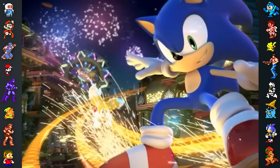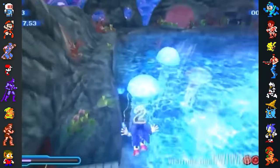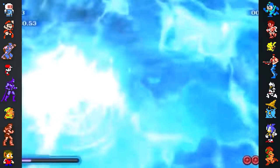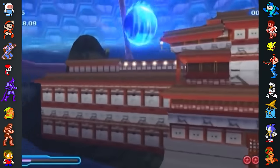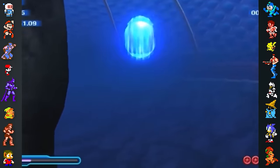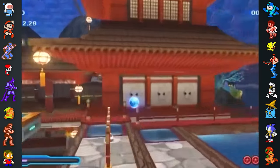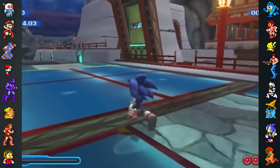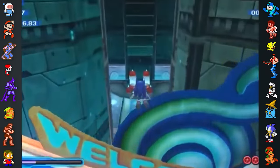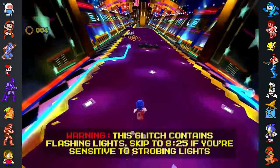It's possible to skip the trigger to change between 2D and 3D sections in Unleashed, Colors, and Generations, allowing the player to sequence break. Using this trick, it's possible to dip underwater and immediately resurface while in 3D in the Sonic Colors level Aquarium Park. Since it's not normally possible to go underwater there in 3D, the game will act as if Sonic is submerged, allowing the player to jump infinitely. Using glitches like this, the player can access other acts in the same zone, because Sonic Colors loads every act's level geometry when entering a zone — however, it only loads items, enemies, and obstacles for the act the player entered.